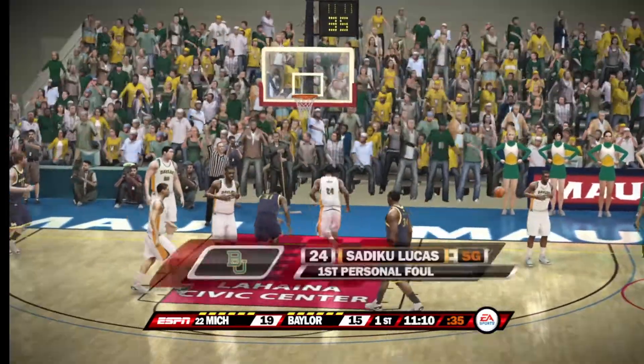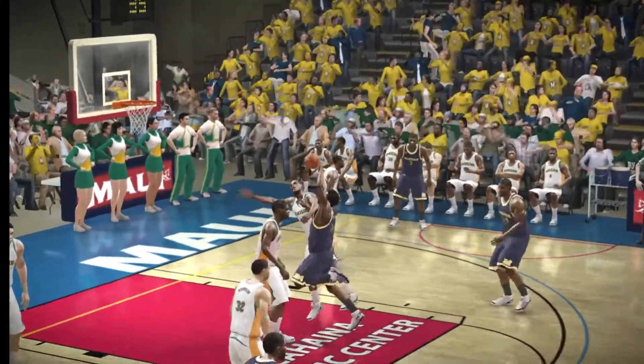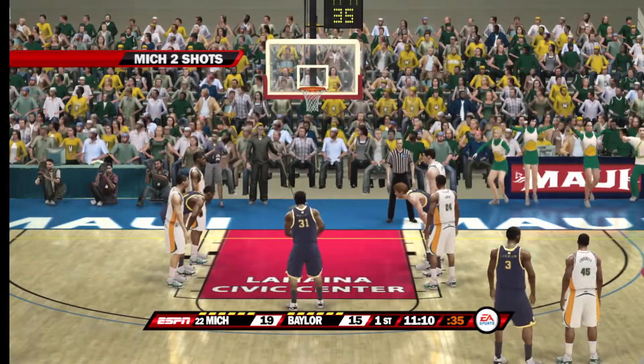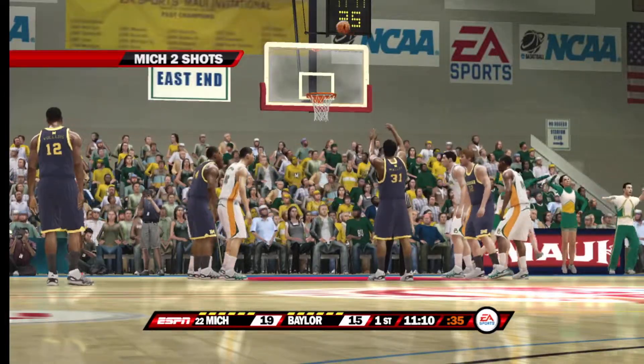Lucas picks up the foul. Well, if there is such a thing as a good foul, that was probably it. Sure was, Brad — he fouled and prevented the easy basket. Well, Dick, this young man's now in his second year. It's important to have kids like this on your team — they've had a year of experience, but they are still hungry to prove themselves to their teammates and coach.